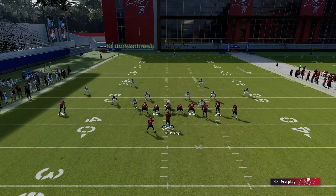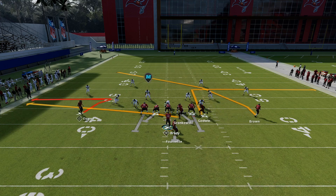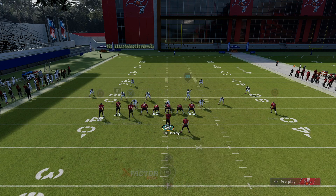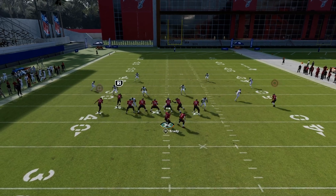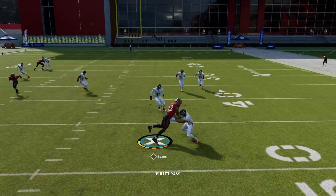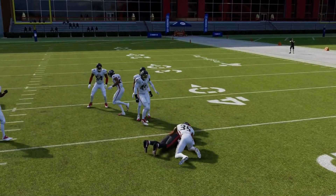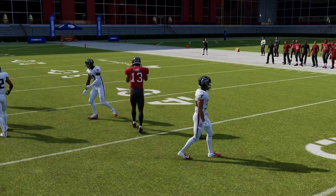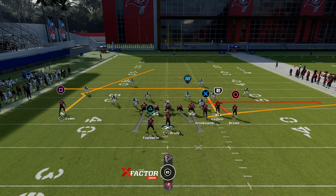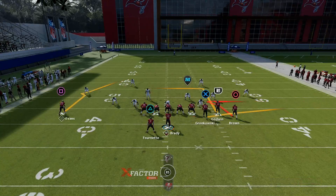Another way you can run this — put him on a crosser first and then flip — is you can run it where you put this guy on an in route, just so you can have a little check down right there if they're playing real soft. You can do that as well. Or you can use the playmaker hitch like I was running in the first setup. So those are the two setups right there, and that's any play — it doesn't matter what play you pick because we're going to make the play.